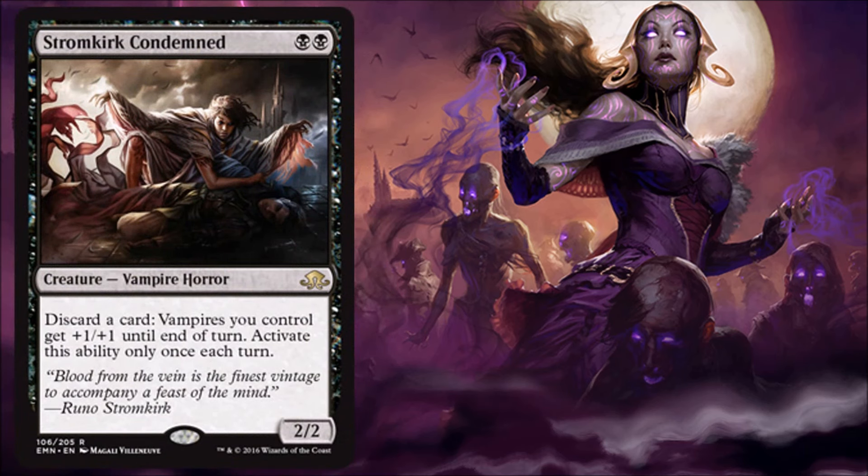Stromkirk Condemned — here's actually a good vampire. It costs double black, which is a little awkward, making it more like a three or four drop than a two-drop. But you get a 2/2, and when you discard a card — another very good discard outlet — vampires you control get plus one, plus one, including this card. You can only activate this ability once per turn, which makes it a little weaker than the card in green we'll see in a couple days. But it's still a good card, and it pumps all your vampires if you're on a vampire plan. It could be good in the right build in limited.